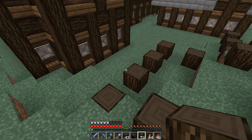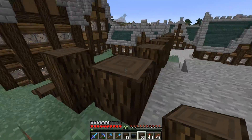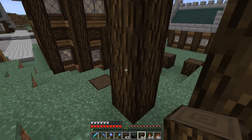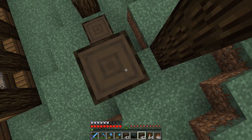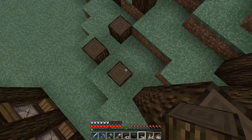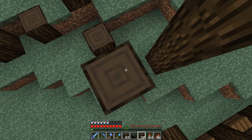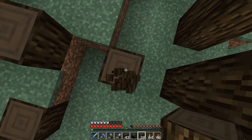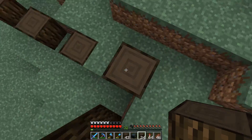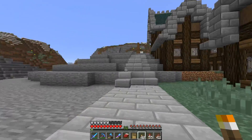I suppose the other option would be to have this be like a second floor as well. There are a couple of options here. Let's kind of play around with it a little bit and just see what we think. We'll bring all the logs up to here for the time being. Let me get some work done on this house and I'll be back with a progress update in just a moment.